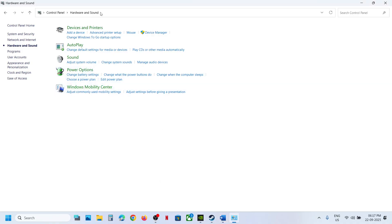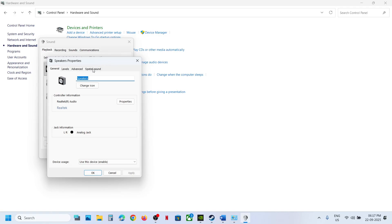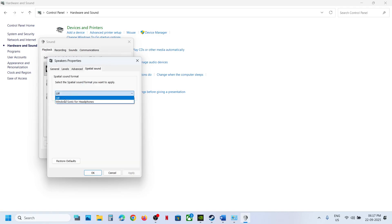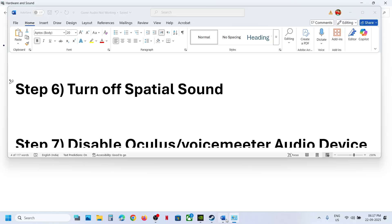The next step is to turn off Spatial Sound. Go to the Sound Control Panel, click on Sound, select your speaker, right-click, go to Properties, and then go to the Spatial Sound tab. If it is on, turn it off. If it is already off, you can try enabling Windows Sonic for Headphones and then check.